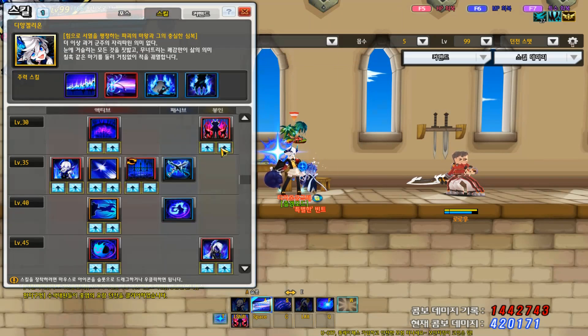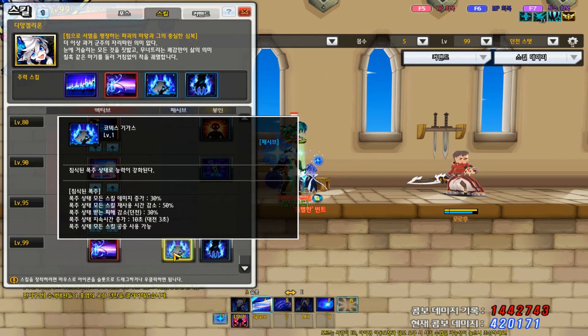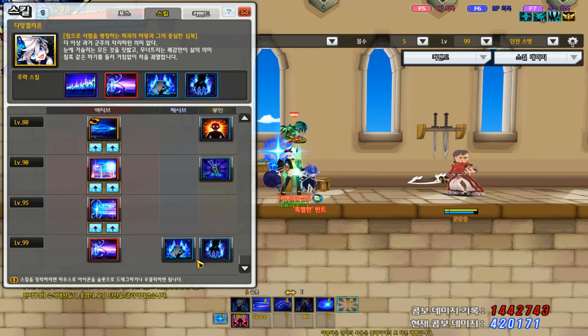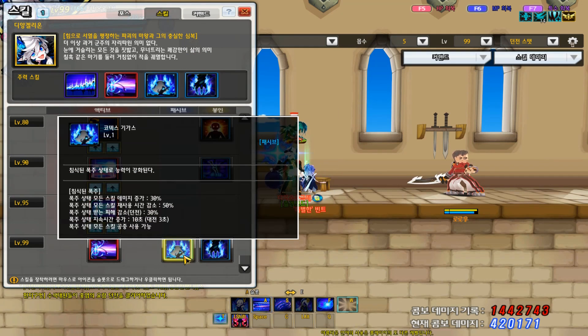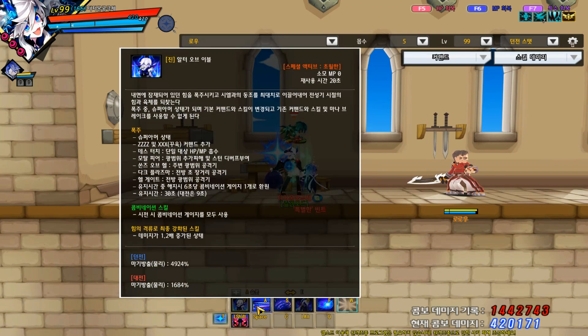Codex Gigas. During this you receive 30% less damage. Dungeon only, during transform.